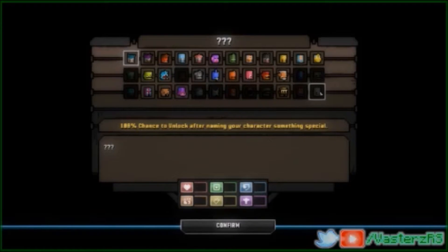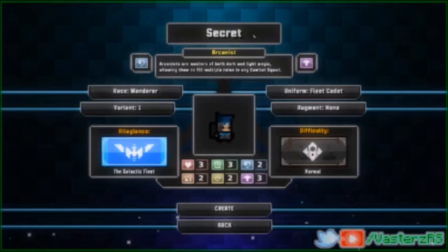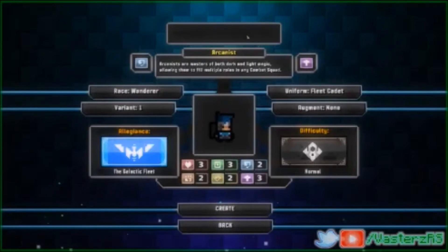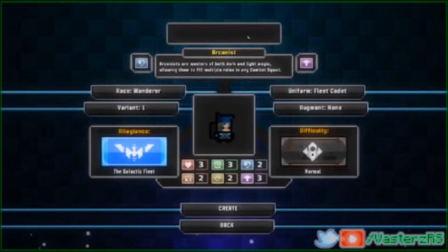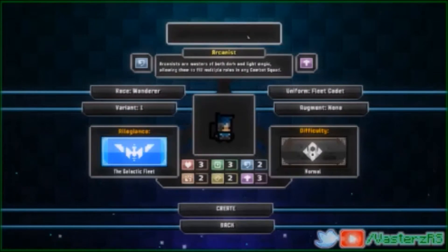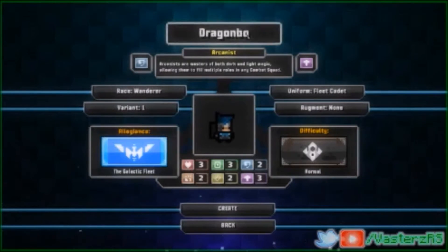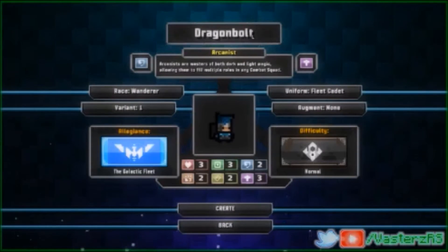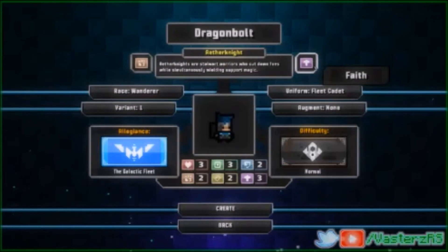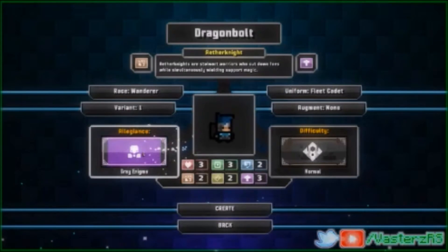You guys might be like, what does that mean? So you guys might be trying all sorts of names. The name to unlock that race right there is actually really simple. It's a recent game that the developer who made this game is making for iOS and Android, and it's called Dragon Bolt — so that's what it actually is. You type it like so: Dragon Bolt. It doesn't really matter what else you use.